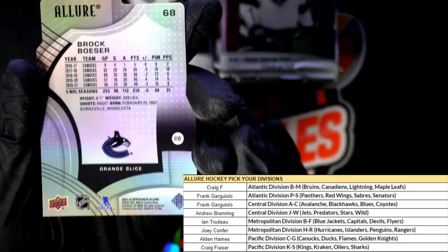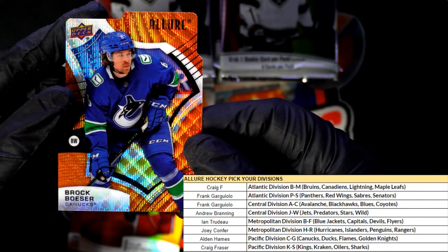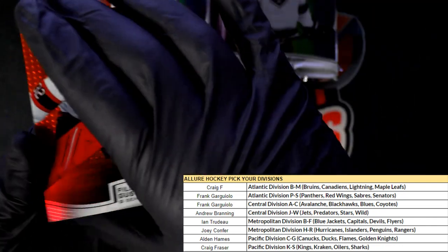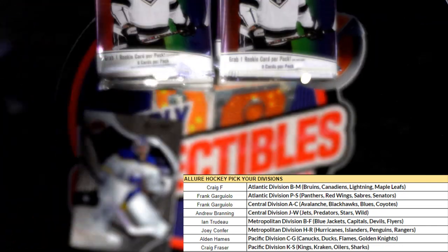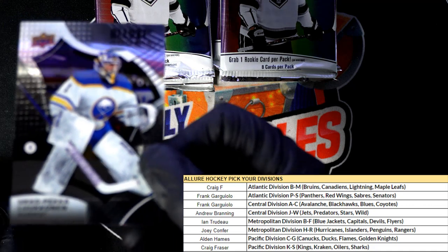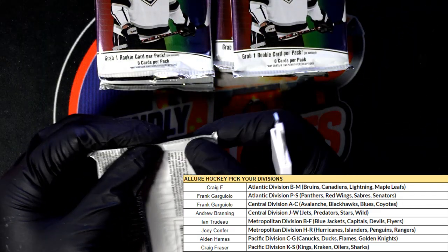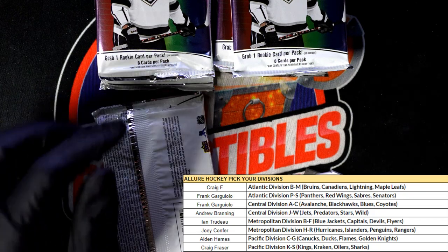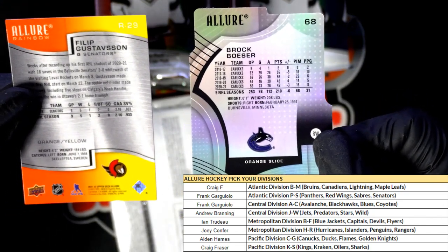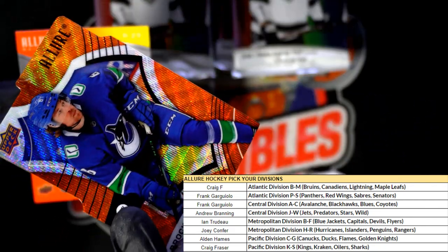You can see the back of this one here — congratulations man, nice going. That's Alden with this parallel and a very nice rookie card — a Lure rookie. Yeah, that's pretty cool, they have the orange slice. You know, you've got the different rainbows to get in here and everything else — orange slice, really cool.